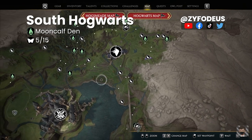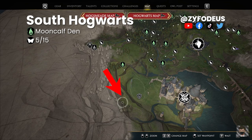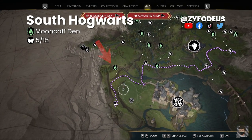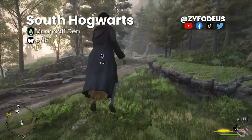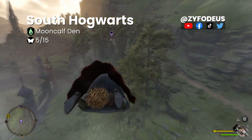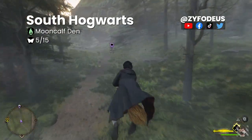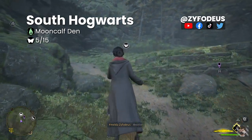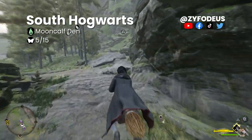Referencing Hogwarts, go to the small area to the west, zoom in and place a marker there, then fast travel to the Moon Calf Den floo flame. On arrival, look to the right, summon your broom, and move toward the marker. Once near, use Revelio to find the butterflies. Approach them to activate the hidden chest location — it's right here in this flower patch.